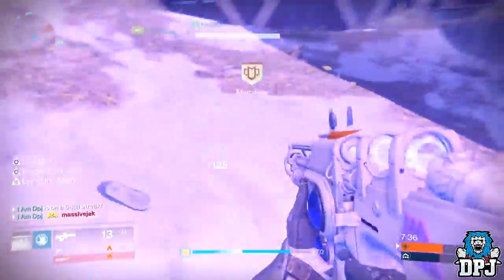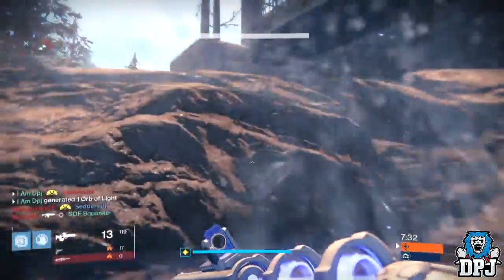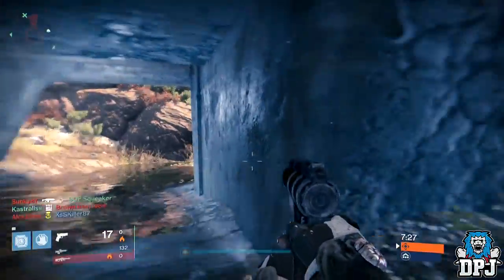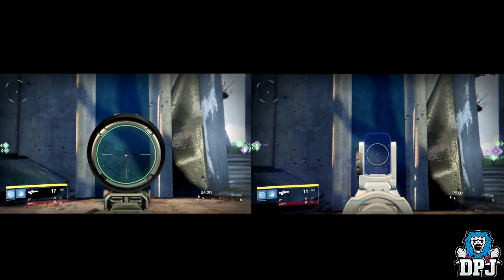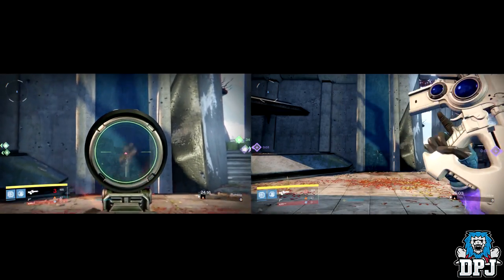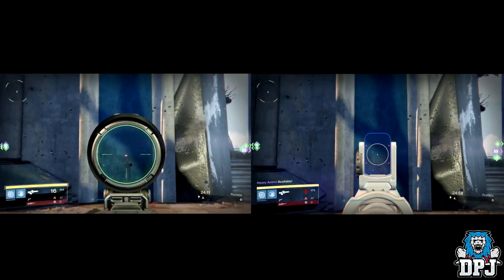Now there are some great exotic scouts in this game, and arguably the best for PvP in many people's minds is the Mida Multi-Tool, which is an absolute great weapon and one of my favorites. On screen now you're seeing a side by side comparison of the two weapons, and you can clearly see the difference in fire rate — yet the Tleiloc does way more damage, so you can understand how devastating this weapon can be. Both have the same recoil pattern, which is really easy to control as well.